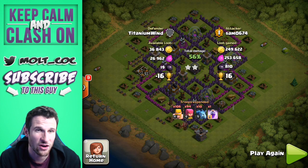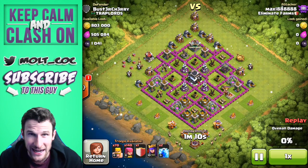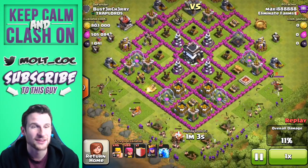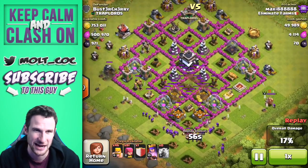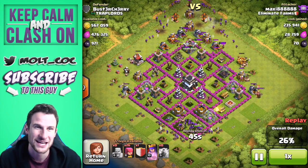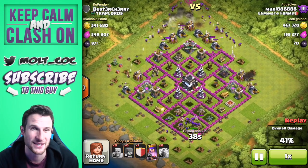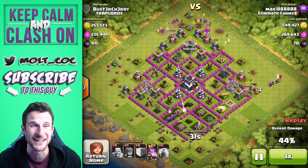Drum roll — we're heading into this epic attack. Look at that loot guys, that is ridiculous! That's over 1.3 million in loot available. Maxi 888888 is probably freaking out because all the gold is just sitting there available — everything has loot in it. There are some tricky hidden Teslas up at the top of the base which would have freaked me out, but this is such a crazy attack. Maxi just absolutely crushes the base, and this is BARCH guys — BARCH is love, BARCH is life!